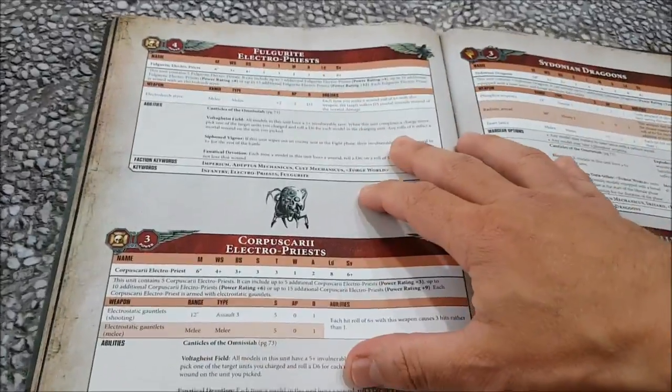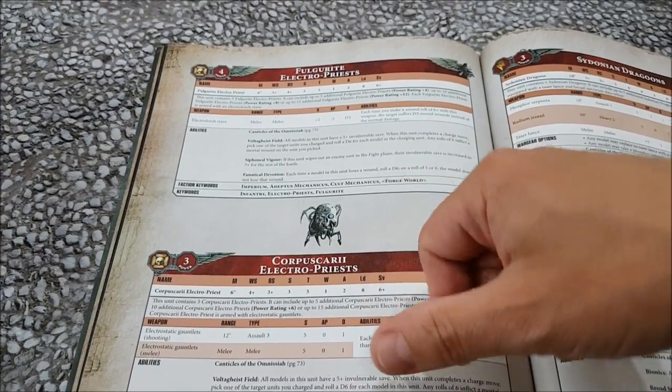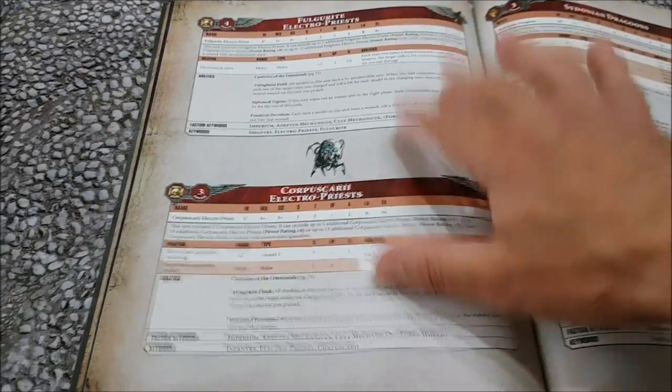Moving on - Electro-Priests have the ability to do mortal wounds and they're awesome now because they have a 5+ save and a 5+ ignore the save due to their Fanatical Devotion. I need to get a bunch of these.